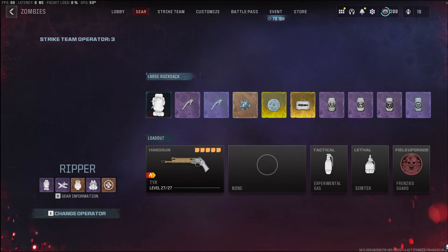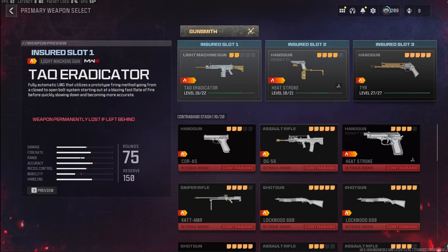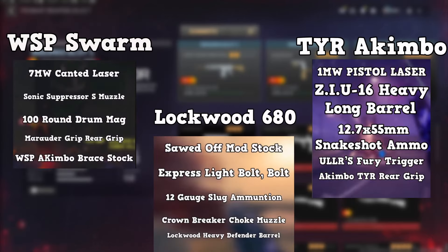You have two slots to take guns into the game. You'll notice as a first-time player that you have several contraband weapons to select from, and also an insured slot for a custom gun. I highly recommend using one of the guns and loadouts shown on your screen right now. If you don't have the TYR, WSP Swarm, or Lockwood maxed out, I recommend using something basic like an assault rifle such as the MCW or an LMG like the Attack Eradicator, as these are both pretty good across the board. But those three meta weapons on screen are the best right now, so if you've got any of them maxed out, definitely build those classes and jump in — they'll be the most efficient and help you survive the easiest.